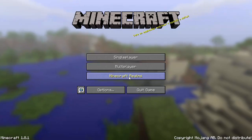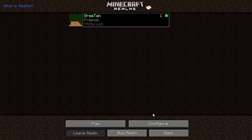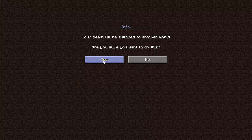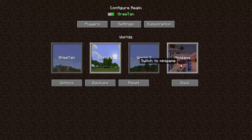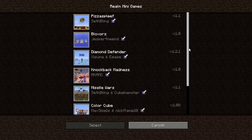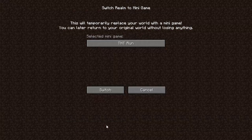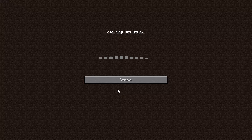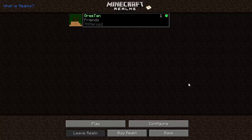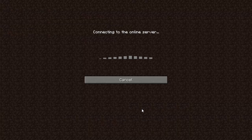If I disconnect, go to Minecraft Realms, click Configure — I want to change this to a minigame. If I click Minigame and Make Selection, I can choose from all these mini-games. I click one, select it, and switch it. Now it's a minigame. I click Back and play the minigame.